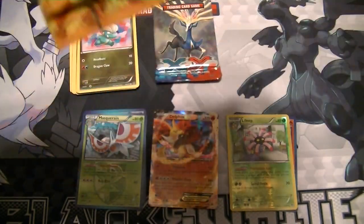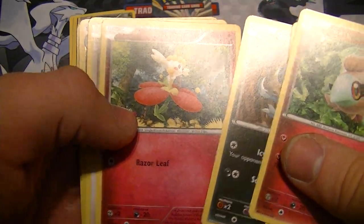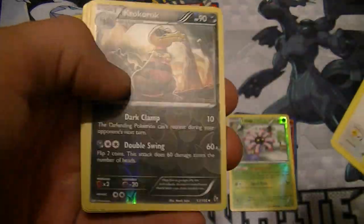Flashfire pack now. Spritzee, Litleo, Sneasel, Flabébé, Bebe, Fletchling. Reverse Krokorok. Rare is Skuntank. Trick Shovel, Fletchinder, and Secret Ash.